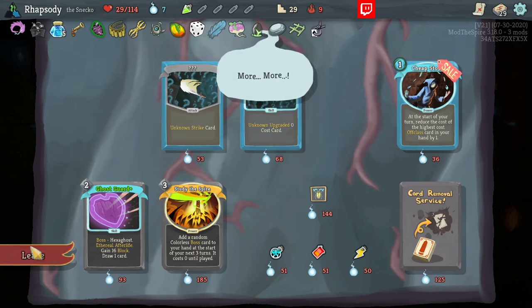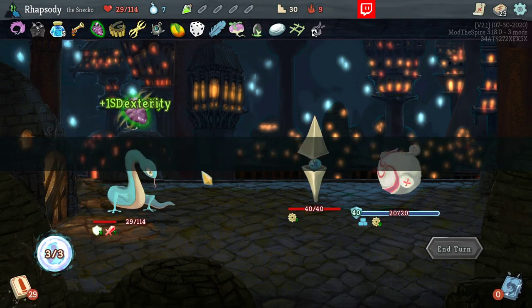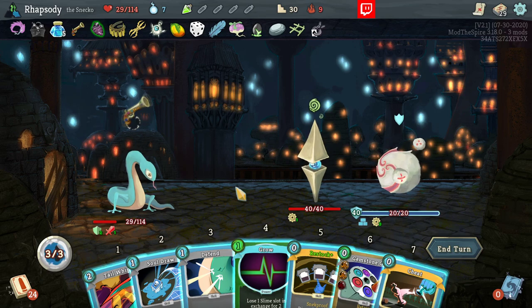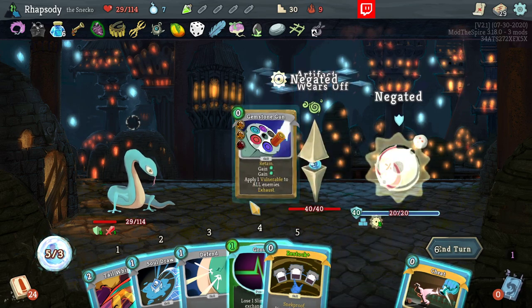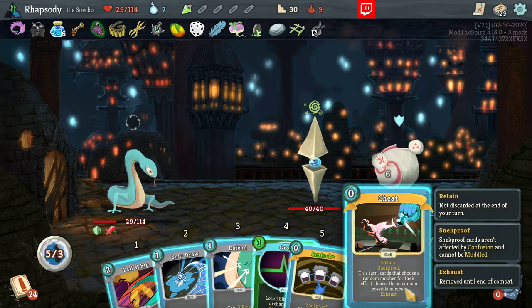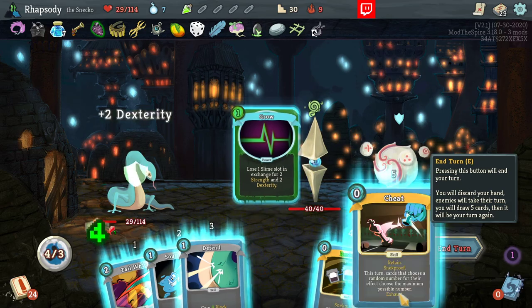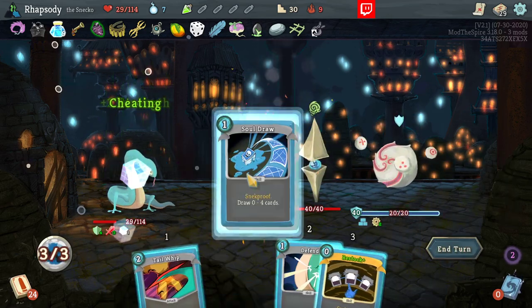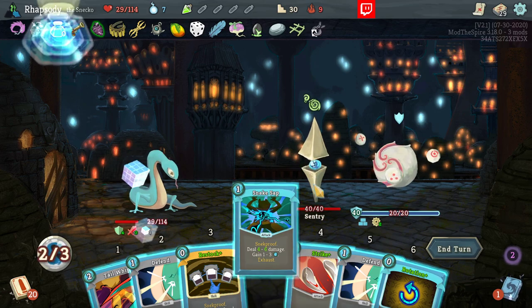I'm going to take Shift — try and give us the ability to change our build mid-fight a lot more commonly. Yeah, they choose their maximum number. So that's going to be really good for the Soul Roll and the Restock this turn. In fact, I'm going to use the Cheat. Snake Sap also is just great with this.